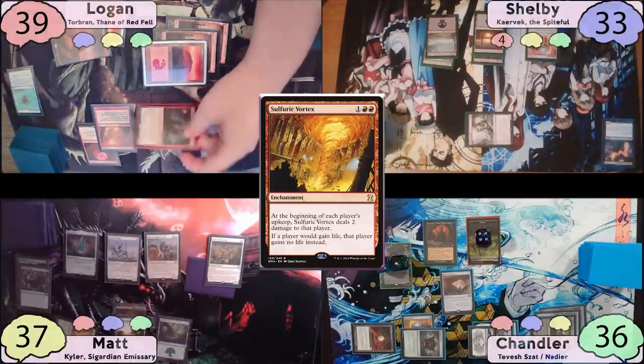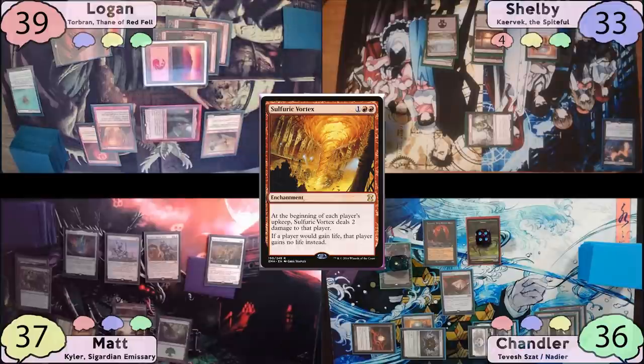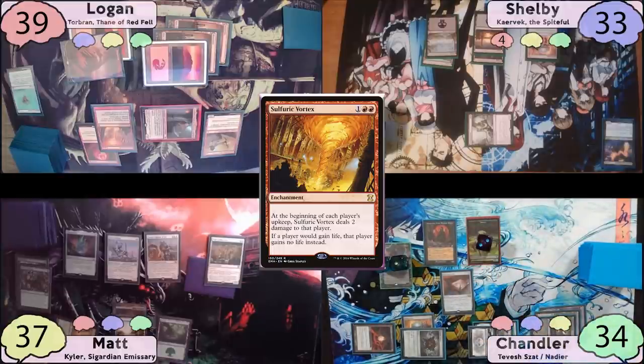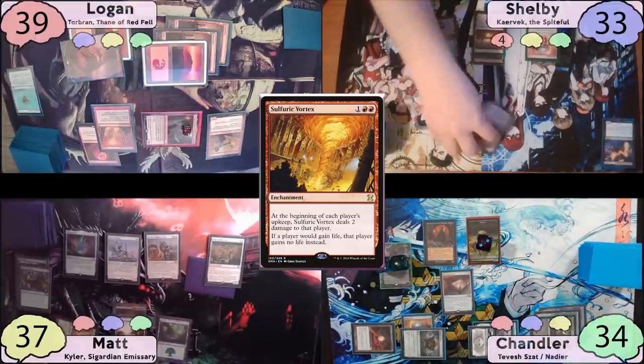Logan moves to combat and swings Torbrand at Shelby. Shelby would take four damage, but Chandler offers to put two -1/-1 counters on Torbrand — making his power zero — if Shelby will cast his commander next turn. Shelby agrees, so Chandler sacrifices two Thralls, pays two life, draws two cards, and puts two -1/-1 counters on Torbrand. Shelby takes no damage and Logan passes.